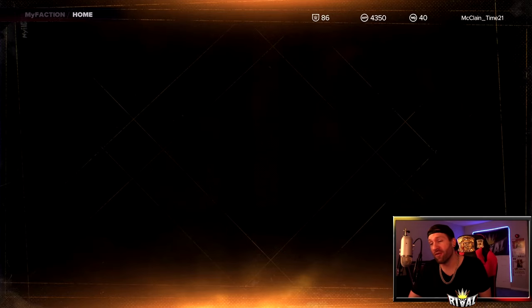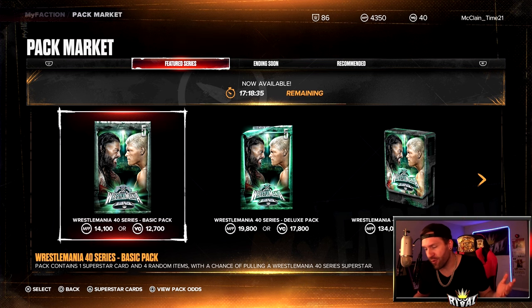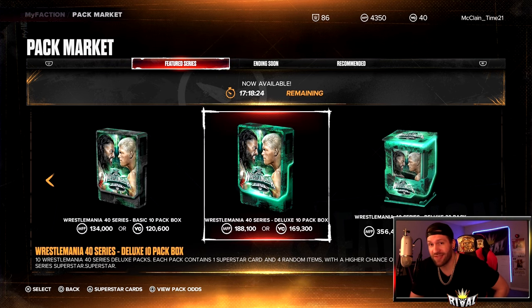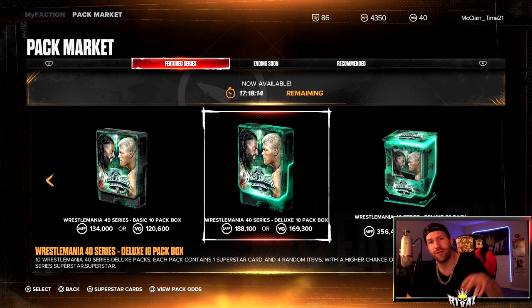And that is going to be it for the video, guys. The timer on the pack is telling us only 17 hours, 18 minutes, 48 seconds — so we might be getting a new pack tomorrow. The bad news for me is I don't have any of my faction points, so I don't think I'm opening any of the new packs. Well, I'm going to open one, of course. But as far as getting a 10 box, we're going to have to take a look at it — see if it's any good. Maybe if it's good I'll grind for a 10 box, but we'll have to see what happens. I hope you enjoyed — smash that thumbs up to put me over, drop a comment below, subscribe if you are new, and I will catch you guys on the next one. Peace out.